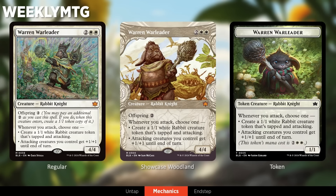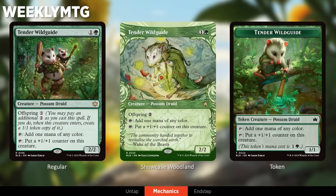This token's mana cost is two white-white, and the tokens always have a mana value — they are copies of the creature, so they inherit the mana value that the base creature has. They're all adorable little 1/1s, and they each have their individual tokens, so you can collect those as you go. We've got another Offspring card here — Tender Wild Guide — with its own adorable little possum token. It makes mana and can put +1/+1 counters on creatures.